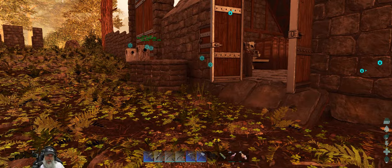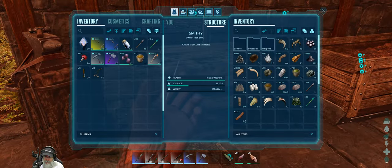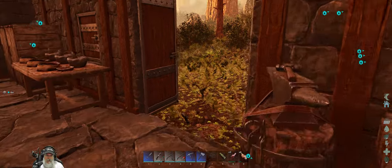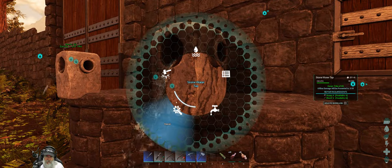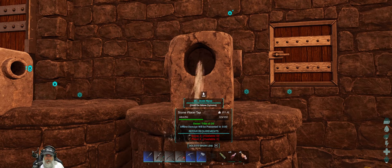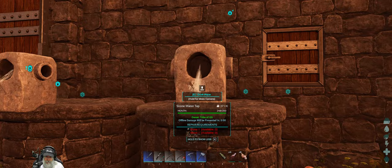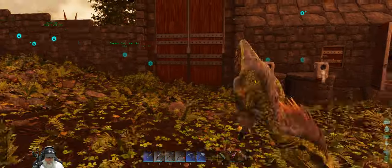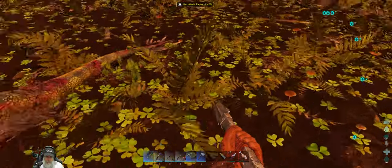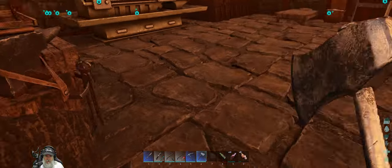The vanilla solution to that of course is to get a dung beetle, which we might do later on. This wall got some damage — we need to fix that with some stone and wood. We'll eventually change all that over to metal. That should be enough hopefully. Something must have come in earlier and attacked. Okay, I'll meet you guys up at the lagoon and we'll see if we can find ourselves a beaver.